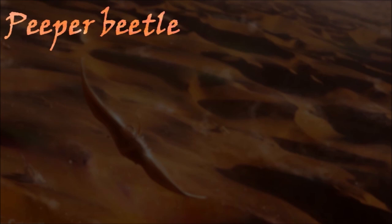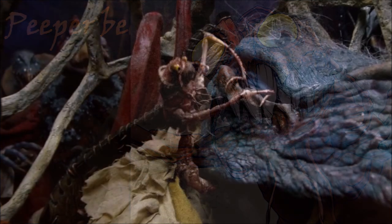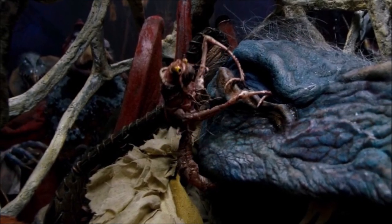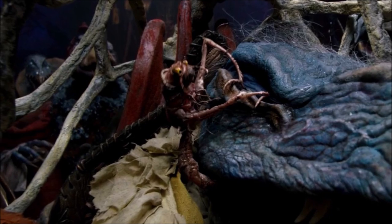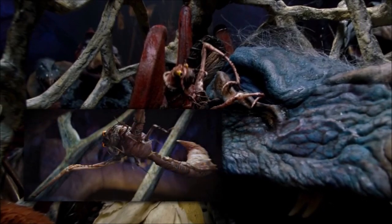The fiendish peeper beetles crave the soft jelly found in fresh eyeballs and will attack any prey, big or small, to get it. Standing on sharp, stick-thin legs, they are robust creatures with tough segmented bodies. Burrowing into soft, tilled soil, they lay in wait for unfortunate victims. Peepers tend to focus on smaller prey but will also attack Jelfling farmers and other larger targets given the opportunity.